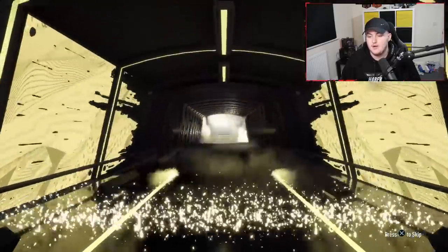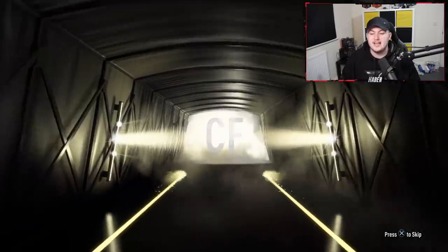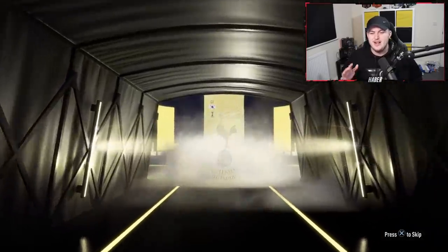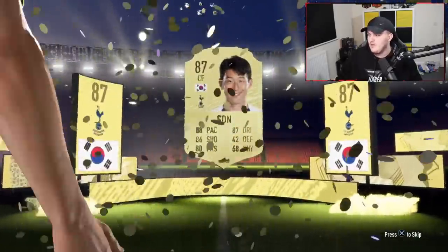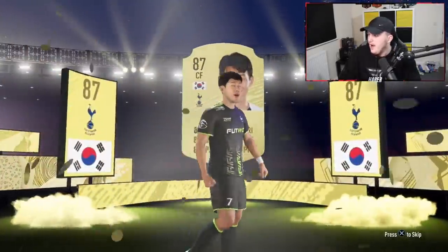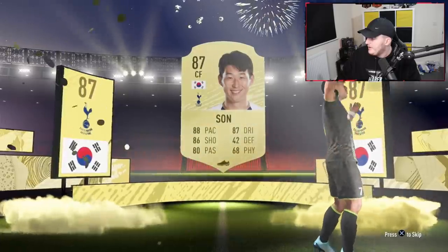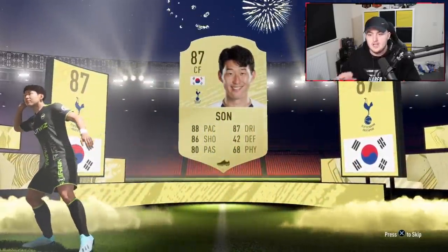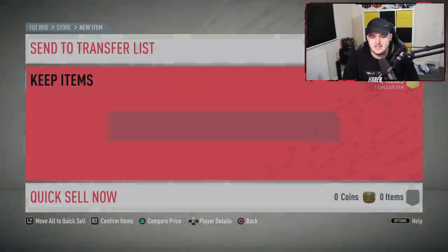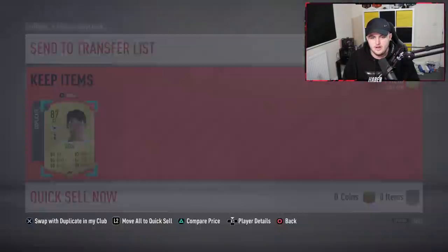We've just got back-to-back walkouts. That's huge - that's a huge walkout. Heung-Min Son's got a value on the market right now of 240k. That's a huge walkout. I've got an untraded one in the club from Team of the Year though, so we're going to have to do some shuffling and see what I can use the untraded one in.